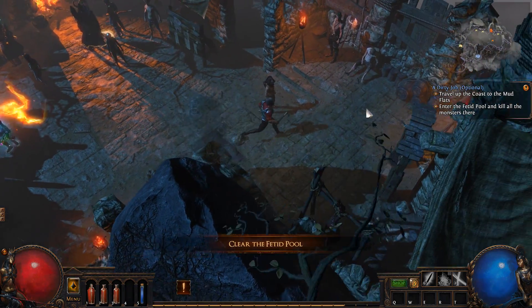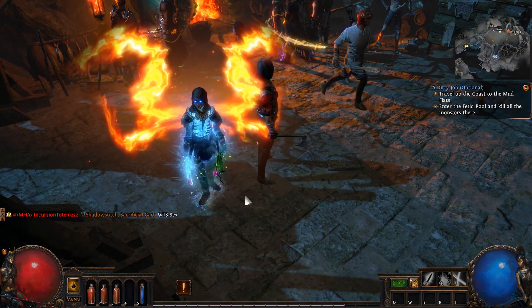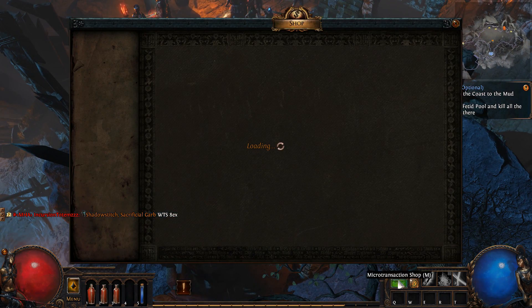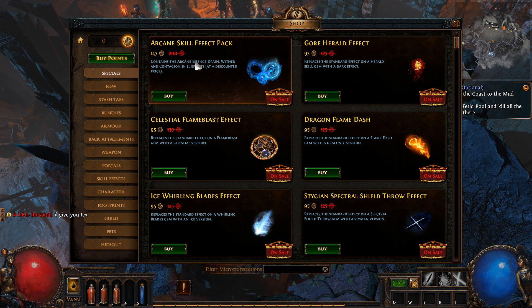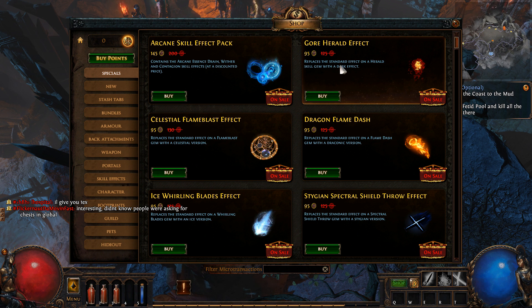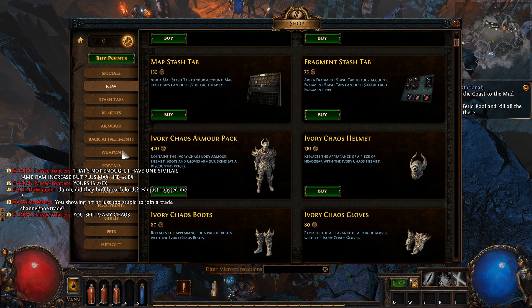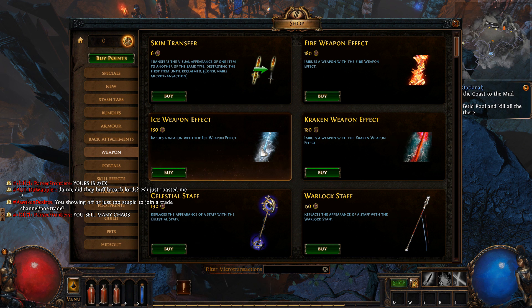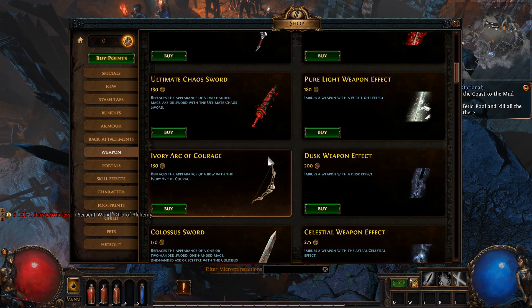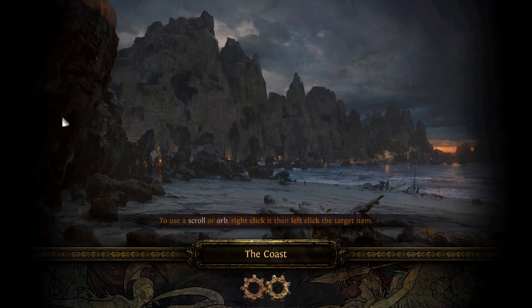Travel up the coast to Mud Flats. Dang that looks so sick! Let me use this time to check out the shop because I want to see — there is zero pay-to-win aspect to this game, so I'm guessing everything is cosmetic. Arcane skill effect pack, gore herald effect — can you actually see what they do? Wow, this is actually pretty cool. Everything is cosmetic. Skin transfers, ice weapon effect, fire weapon effect, cool looking dagger — oh look at that sword! They actually make the designs really cool. Makes people want to spend money — that's good.